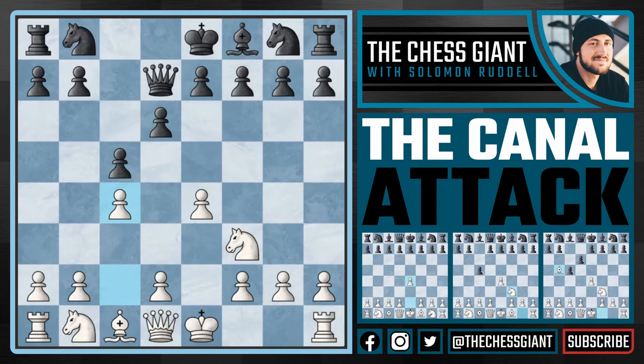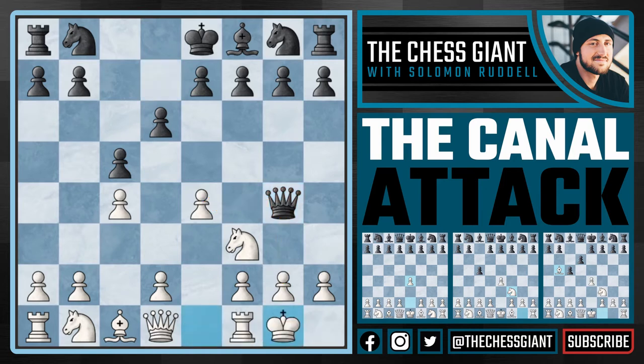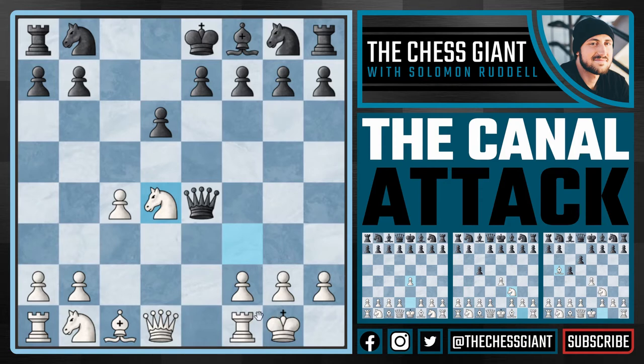However, we have to answer the question, what if queen g4 here? The queen is attacking e4 and g2, and there's no way for white to hold on to both pawns. But I actually think queen g4 is a mistake, and here white can just play castles, giving up the pawn, and now d4, breaking things open. Here, if black plays the best move, which is e takes d4, we can now play knight takes d4, and we're down a pawn, but white just has a huge advantage in development, castling the king and rook, a knight on d4, whereas black just has a queen on e4, which is vulnerable to attack.